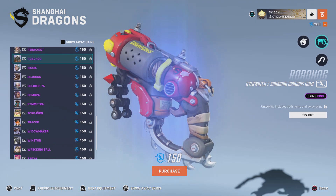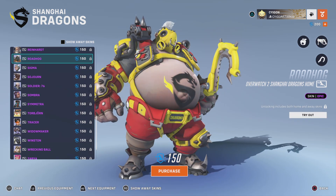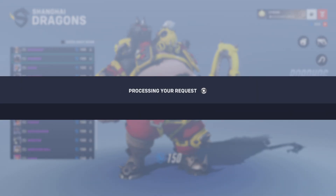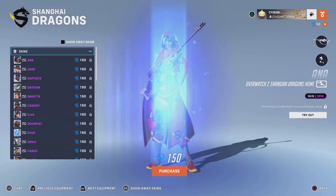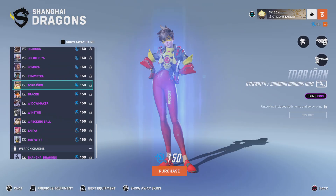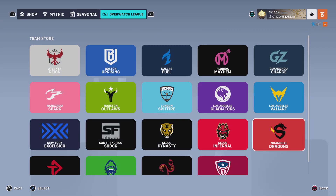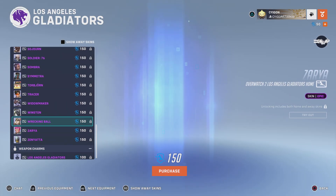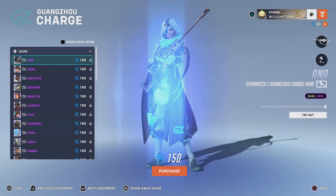Alright, so here it is. Now what made me want to buy the Shanghai Dragons Roadhog skin? Well, to be completely honest, I was debating about getting a Winston skin. I was thinking about getting the LA Gladiators skin for Winston. But I was like, nah. Then I was like, alright, how about Hongzhao Charge?